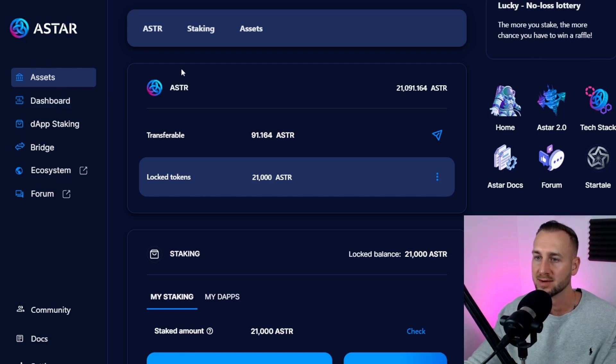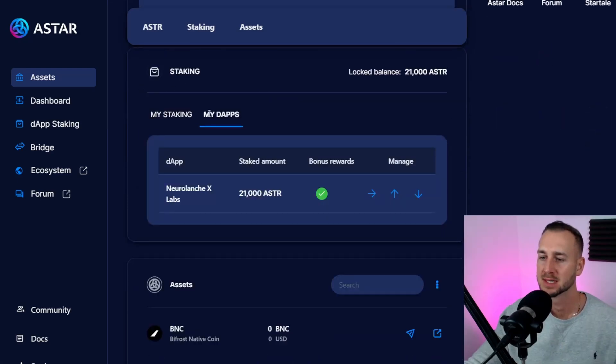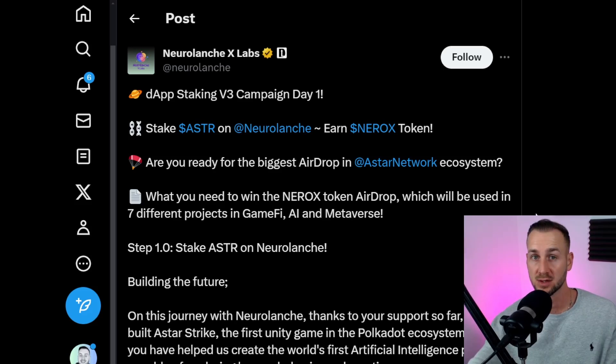The transaction has gone through. In the assets tab you can see 21,000 Astar staked with Neural Launch. Under staking, go to 'My DApps' to see where you're staked. Now, why did I choose them? First and foremost, you need to do V3 staking to get additional rewards going forward — at this point you've been taken off the old staking program, so you're not getting any rewards. You need to complete these steps for rewards to continue.